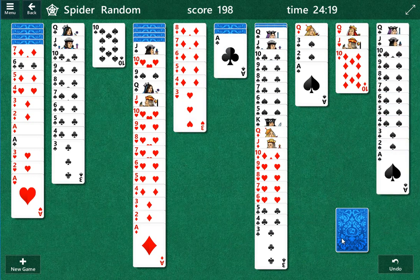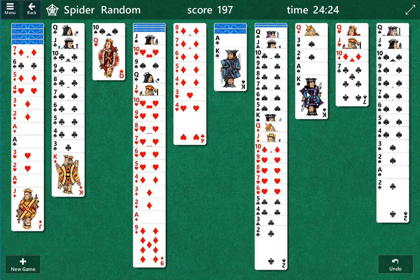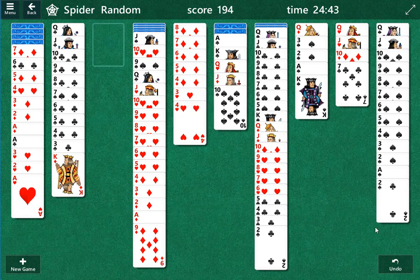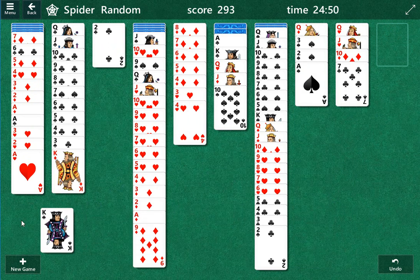I think that's what I'm going to do actually. Last round, give it a shot. King of spades — that's a bad location for one though. I need to be able to move the two first. Queen, jack, ten — move the two, we'll have one slot open. Unfortunately this is the last round, so we've got to make this work.